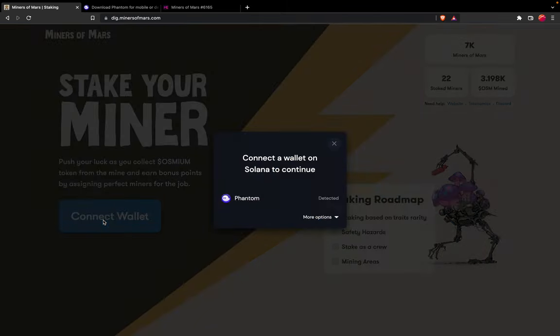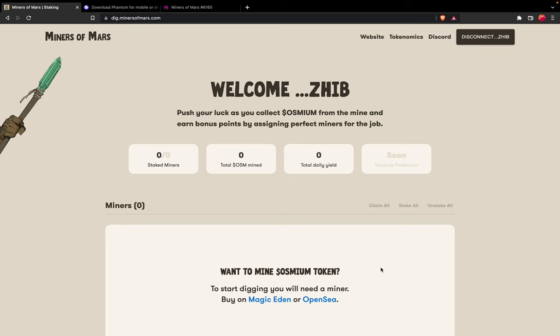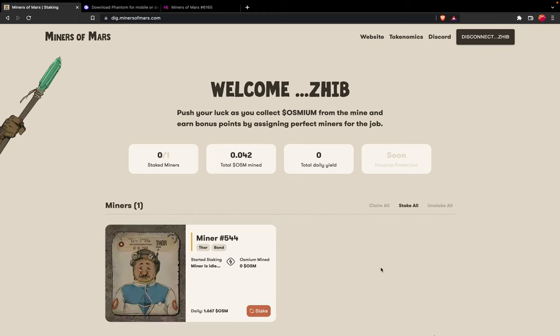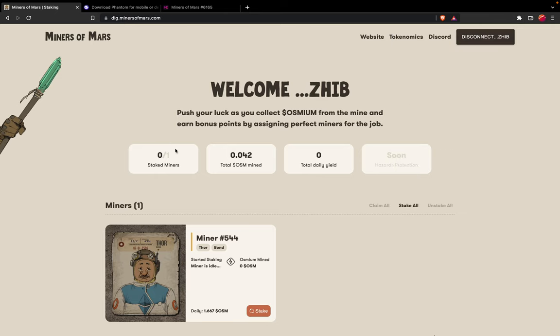Now on the actual staking website, click on Connect Wallet. Once you do, it will detect what kind of wallet you have — since we have Phantom it already detected it. Click on it and it will ask you to connect; don't worry, no gas fees will be triggered. Then you will be on the Miners of Mars staking interface, showing the last four digits of your wallet address.